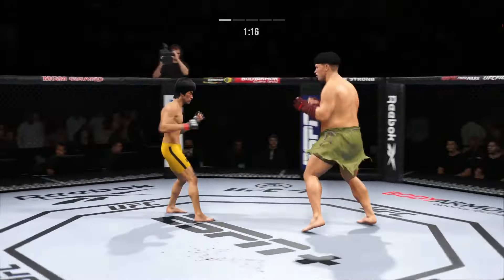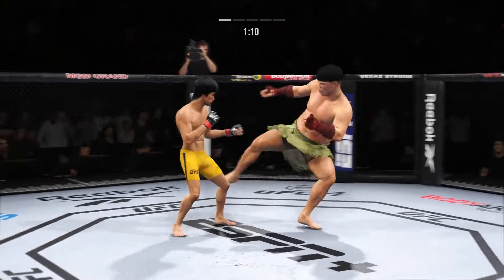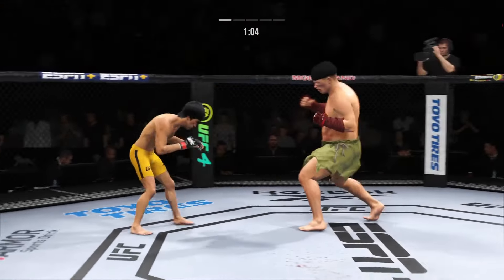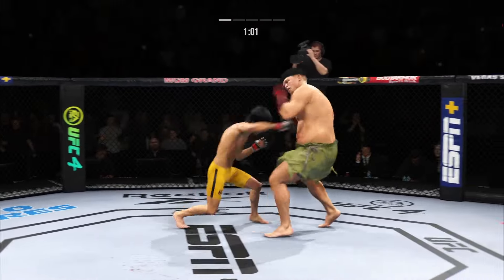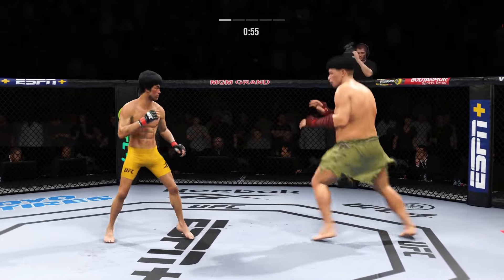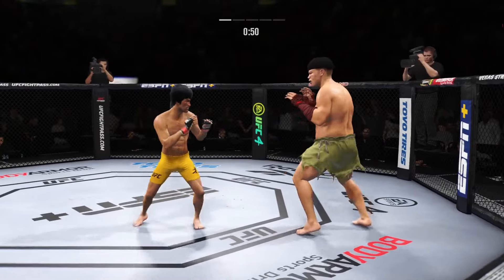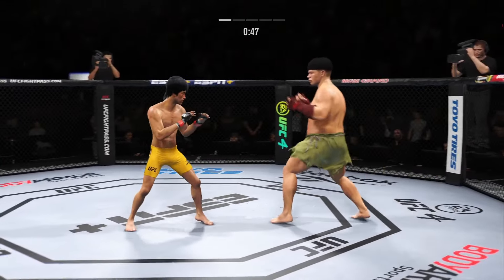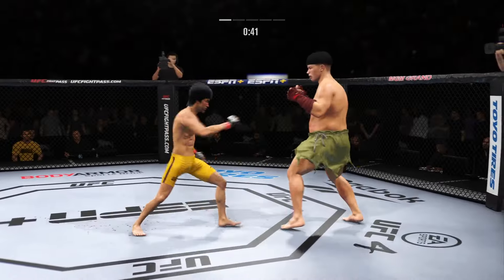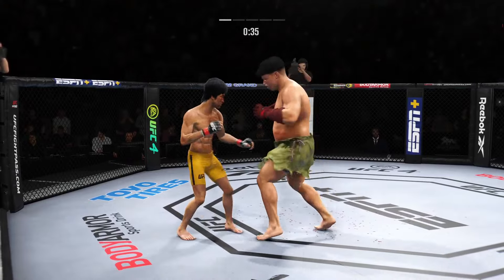Really making good use of his reach advantage there with that punch. Pinpoint accuracy on that kick — no wind-up, no tell, just a brutal kick. You don't know when that leg kick's coming. Now they are throwing both sides with conviction. That right hand hurt him a little bit. Lee's kick to the body — that one appeared to be blocked. It's such a fast leg kick. Starting to do some really significant damage to the body.